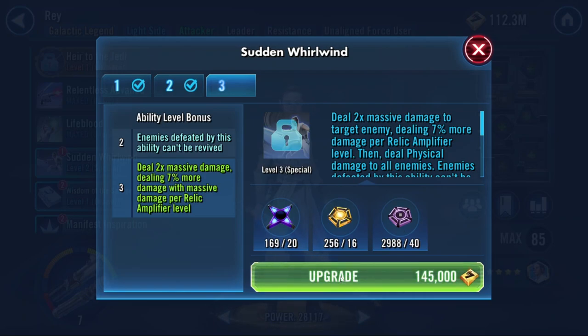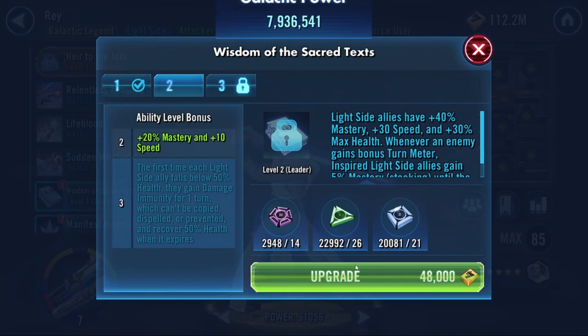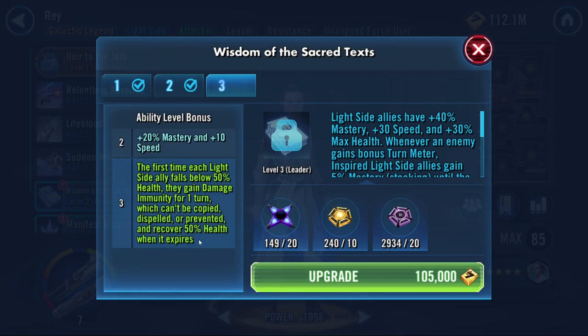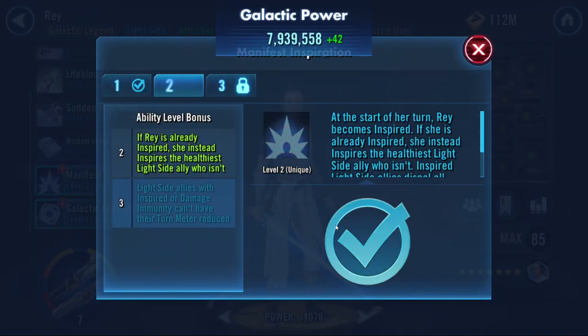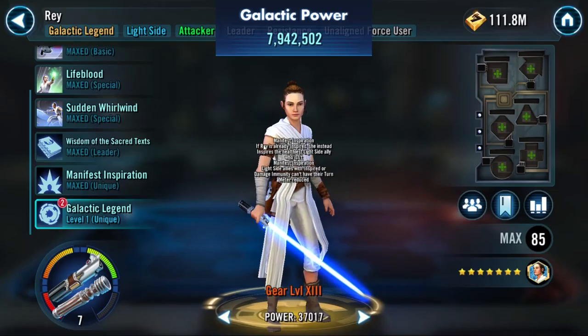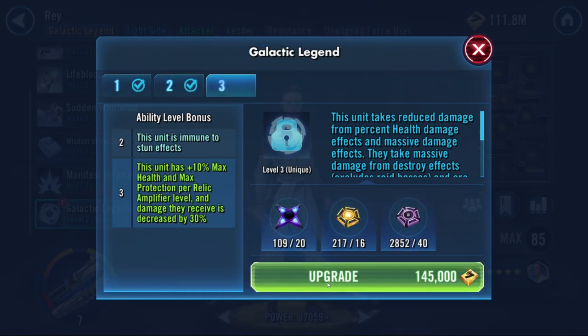She can't be revived by enemies if defeated by her ability, and two times massive damage dealing with 7% more damage per relic amplifier level - that's 49% more damage at R7. There's a reason to push to R8 and R9. All my GLs are sitting at R7 right now. Mastery - every time someone falls below 50% health they get damage immunity. Going to upgrade Inspiration too - if she's inspired she inspires the healthiest ally.